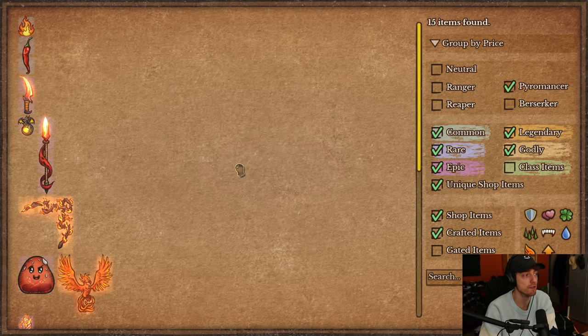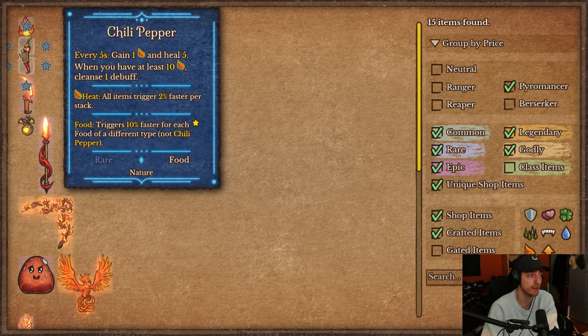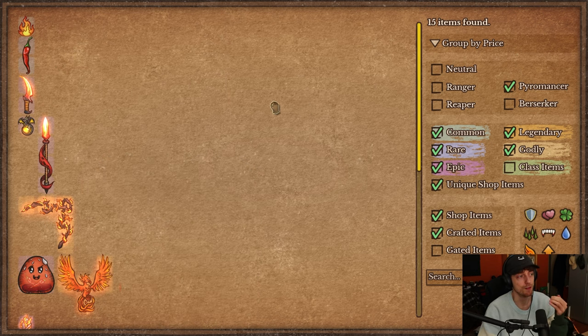Now let's look at the items you can find and craft. Flame I've talked about already. You also have Chili Peppers — the food item for this class. Every five seconds, which is incredibly slow, you gain 1 heat and heal 5. It's a very slow heat gain, but it can speed up as heat scales. Early on it seems pretty slow, but it has another effect: whenever you have at least 10 heat, you cleanse one debuff.